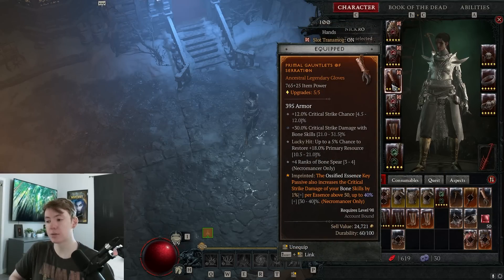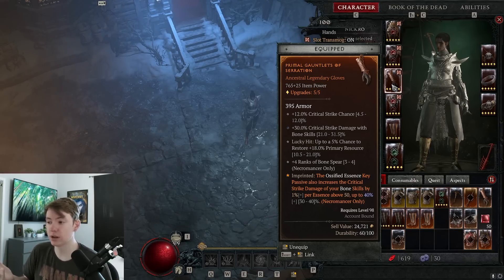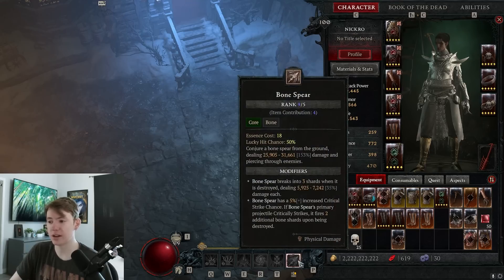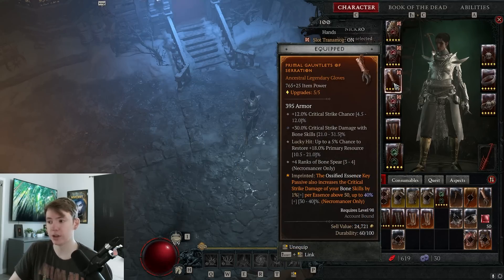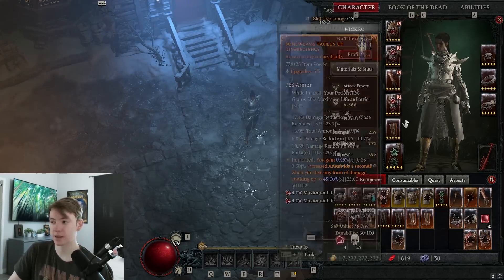For gloves, the most important stats are rank two Bone Spear and lucky hit chance to restore resource. I also have crit damage on there — I was using lucky hit overall chance for a while but took it off since 50% is already high. You could go for lucky hit instead of crit damage if you want more consistency, but I didn't notice the difference. Flat crit chance on gloves is absolutely mandatory.